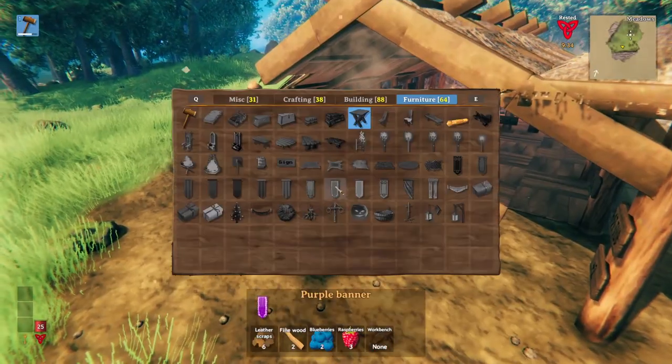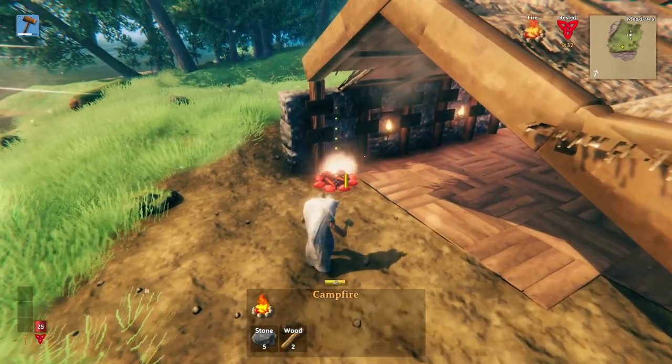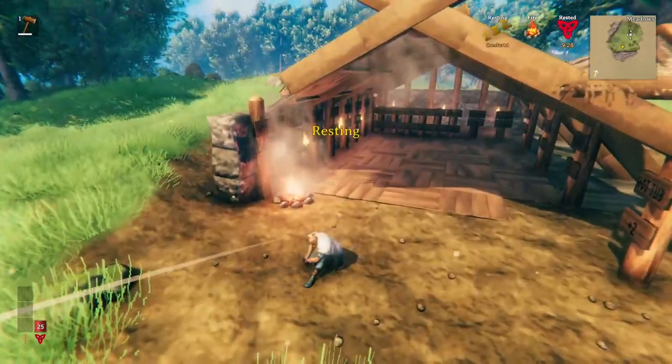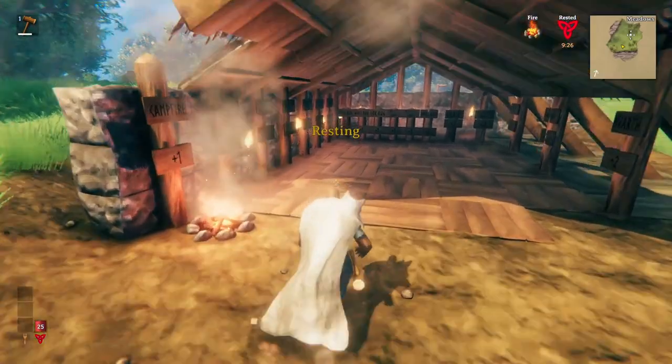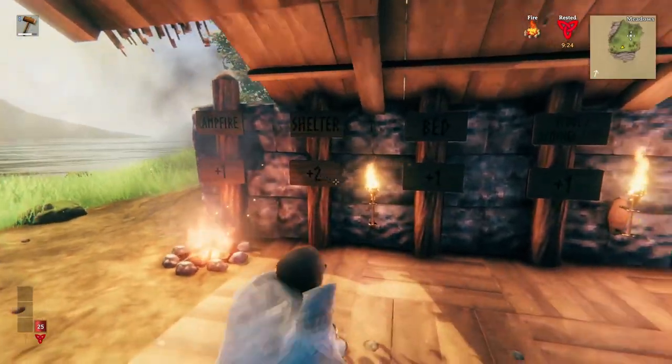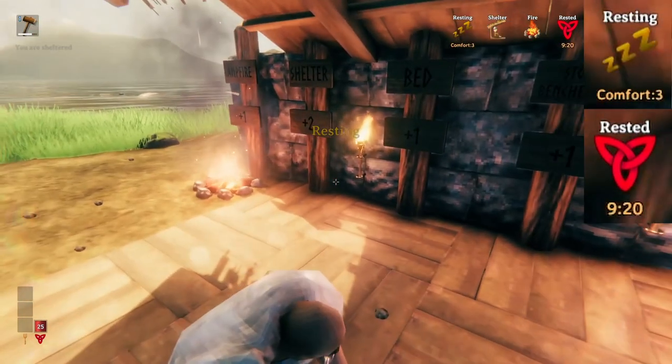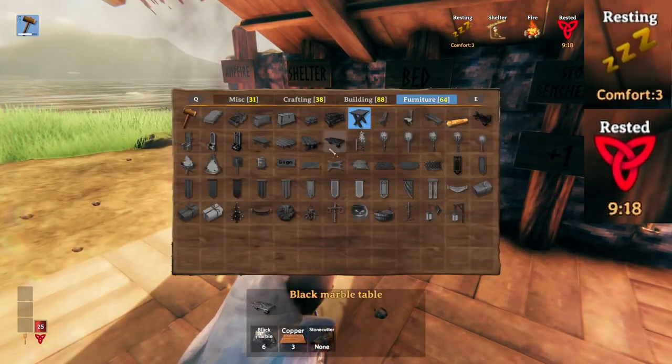We start off with our humble campfire, giving us plus one comfort when we sit down cross-legged out in the open. When we move into shelter, that gives us an additional plus two to our comfort level, taking us to three — and this is where we have to start building furniture items from here on out.